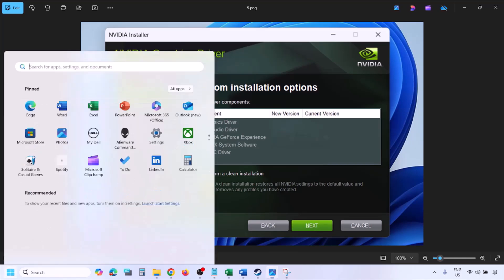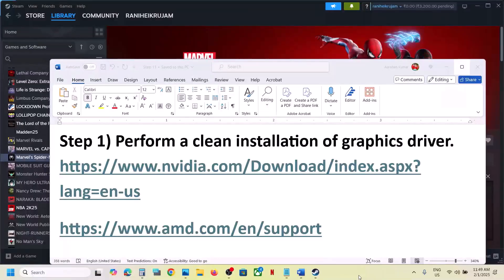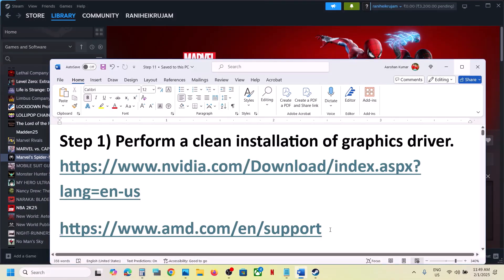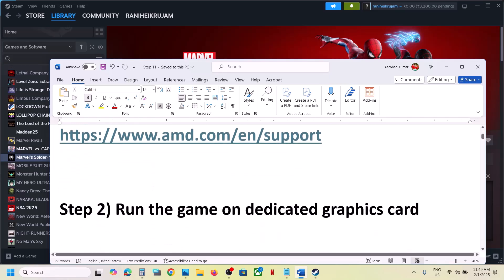Once the installation is complete, restart your computer and after the restart launch the game. For AMD card users, first uninstall the current graphics driver, restart your computer, go to the AMD website, install the latest driver, restart again, and then launch the game.